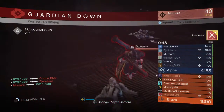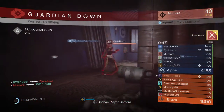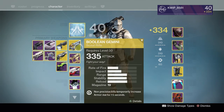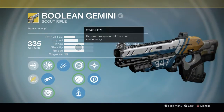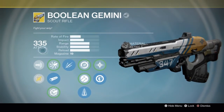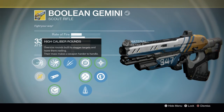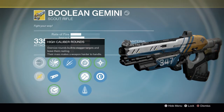Hey everybody, kwhip here and welcome to another Destiny video. Today I'm going to be going over the Boolean Gemini, as it got a buff after the pre-Rise of Iron update. That buff was that it got the High Caliber Rounds perk just added to it for free, which is cool.